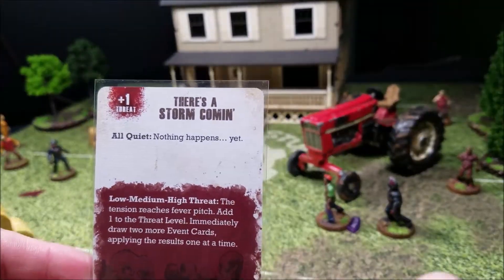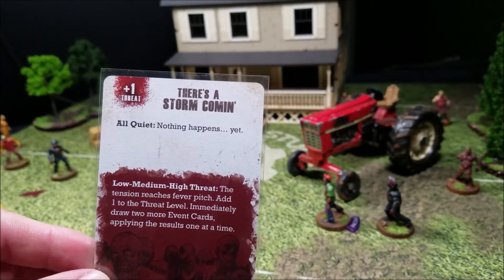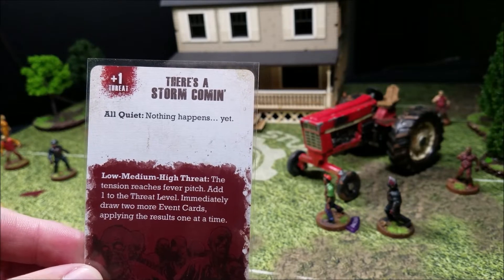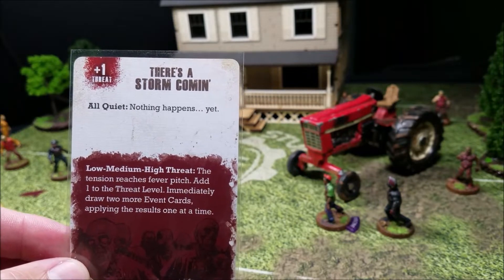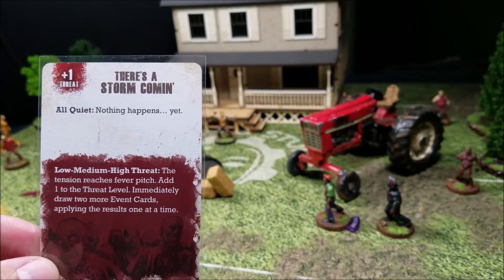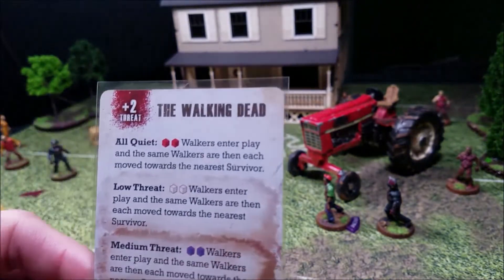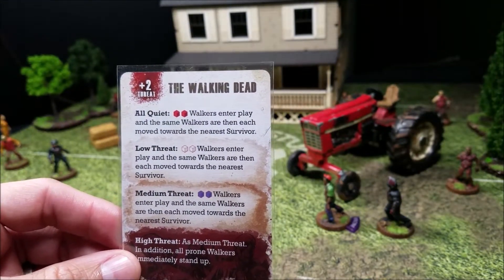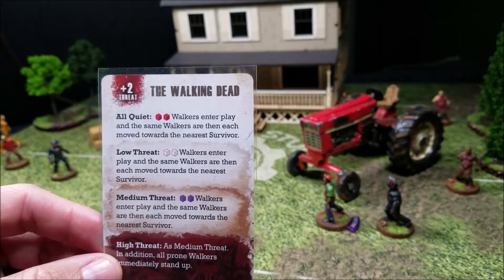Next event card: A Storm is Coming — plus one threat up to seven, still low. Then the card triggers: 'If attention reaches fever high, add one to the threat and draw two more cards, applying one at a time.' So we go to threat eight and pull the next card: The Walking Dead — plus two to threat, now nine then ten. We are now at medium threat.